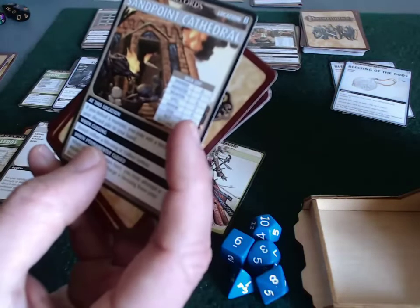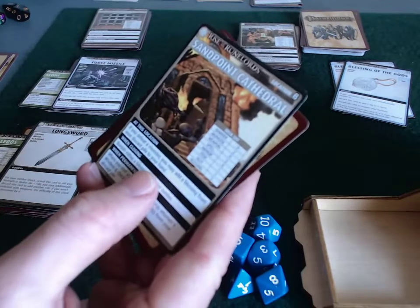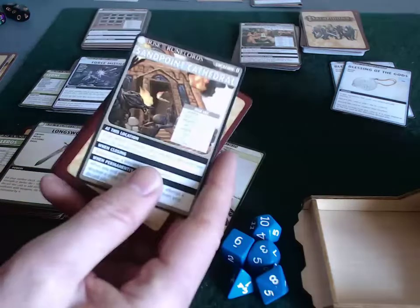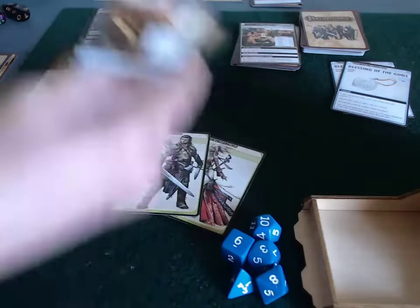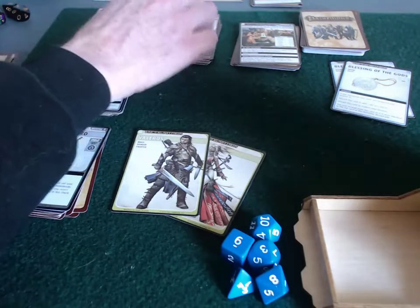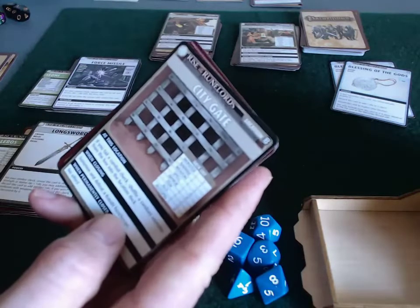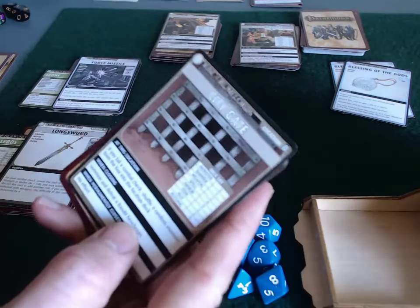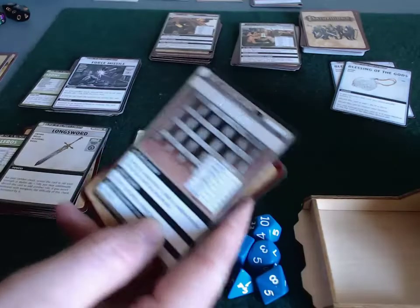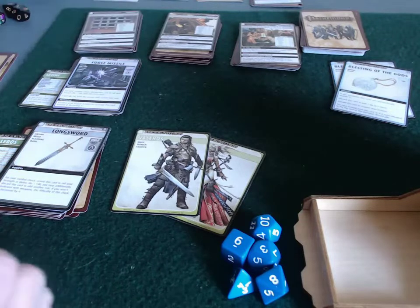At Sandpoint Cathedral, it says: at this location, defeat a monster, add a blessing from your discard pile to your hand. That's nice — so instead of losing cards, we could potentially gain cards. That feels like an early game advantage. And then finally, the Gate: at that location, if you fail a combat check, shuffle a monster from the box into the location deck. So that's just going to build up more of what we have to go up against.